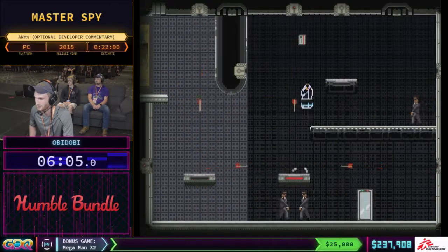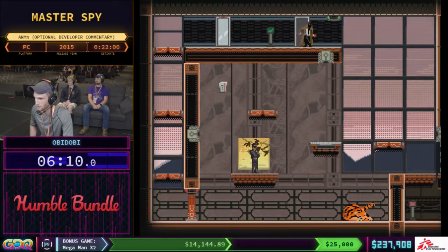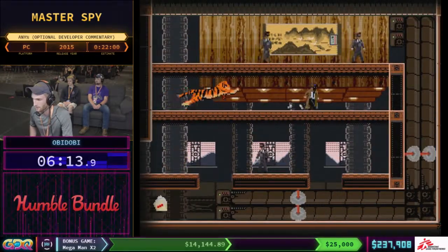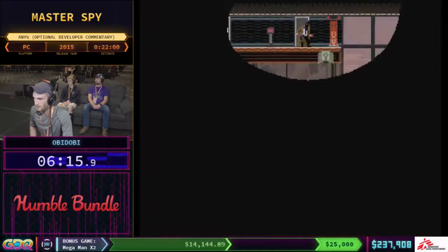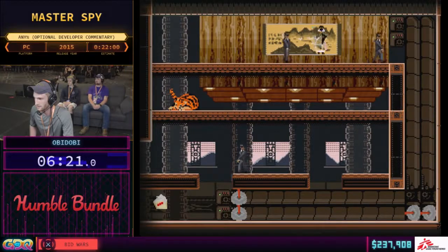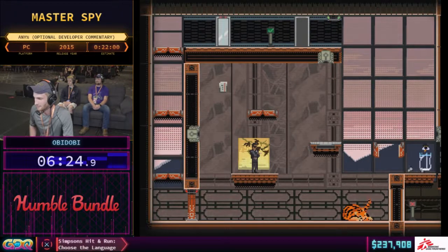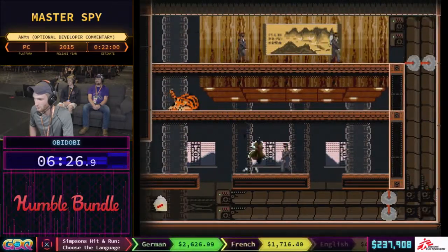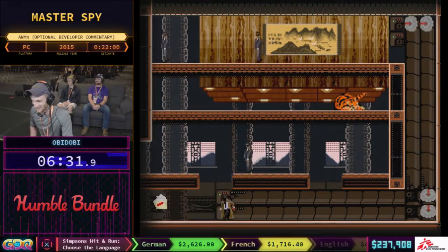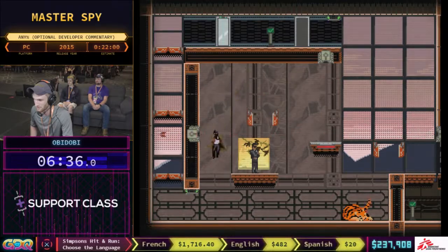Dart traps are going to be the bane of my existence right now. Right here I'm going to showcase a hard strat — hopefully I can get it first try. I'm going to try and do a cycle that is not intended and jump over this guard. Hitboxes on the guards are a little weird — you can actually jump over them. That's a pretty tight cycle there, and I'm really happy we were able to show that off.